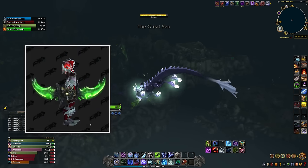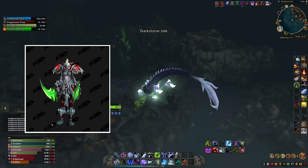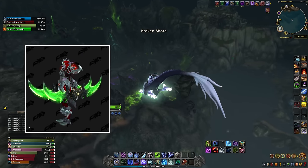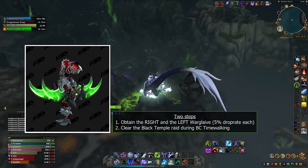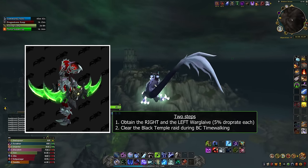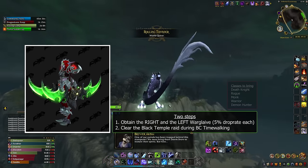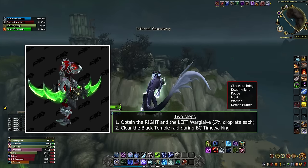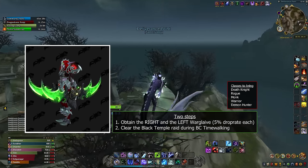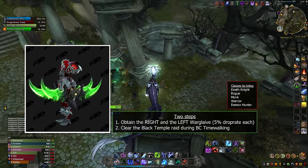The War Glaives of Azzinoth — we all know these. They are an exclusive transmog for Demon Hunters befitting of their origin. To get these, you have to go through two steps. First, obtain both glaives from defeating Illidan Stormrage in the Black Temple raid. They both have an approximately 5% drop rate and can drop for Death Knights, Rogues, Monks, Warriors, and Demon Hunters. You can run the raid on your alts if you want to — your alts can equip the weapons, but they cannot transmog them.